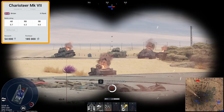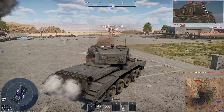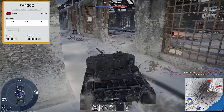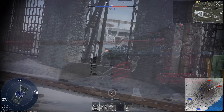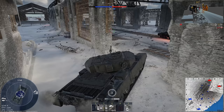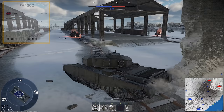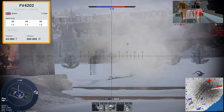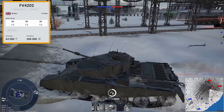The FV4202 does inherit the poor reverse speed of the Charioteer, unfortunately. So you won't be able to rush off into the enemy spawn and nip back down into cover — you won't be able to nip off anywhere really. This tank uses the Meteorite engine, a V8 modification of the V12 Meteor, so we have even less horsepower than the previous models of Centurions. So while the FV4202 is lighter than previous Centurions, it is still a slow vehicle by medium tank standards.